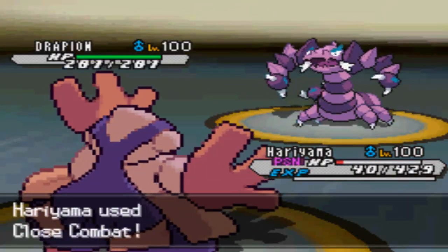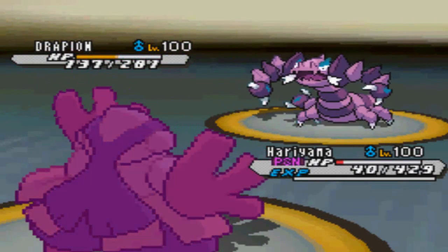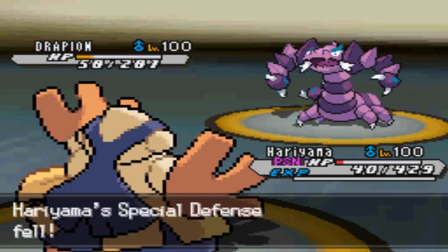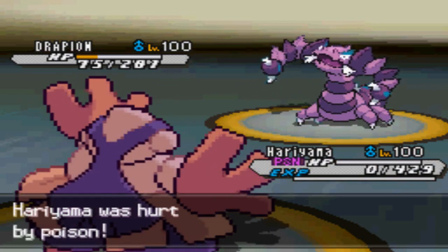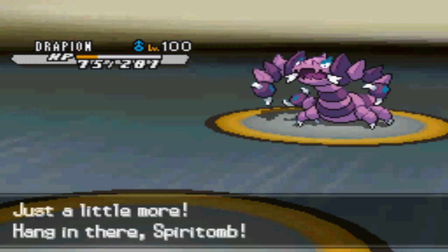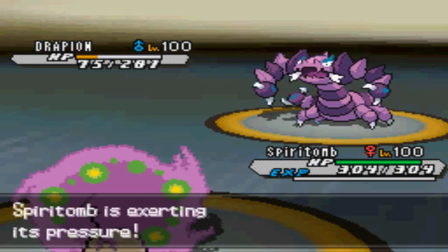Now he's gonna go into his Drapion, and I just decided to stay in and kind of just sacrifice Hariyama at this point. But I actually survive the Cross Poison from this thing and go for the Close Combat, which does a lot of damage because it is Hariyama after all. But after the Toxic Orb I will go down. I did still leave a huge chunk of damage on this Drapion before going down.